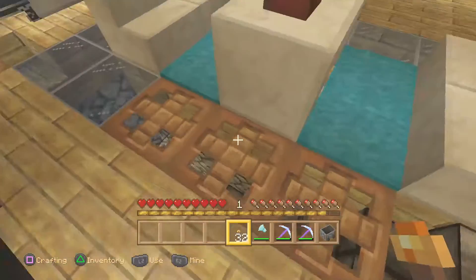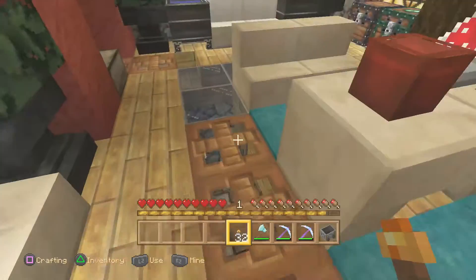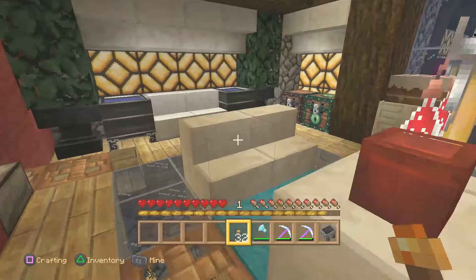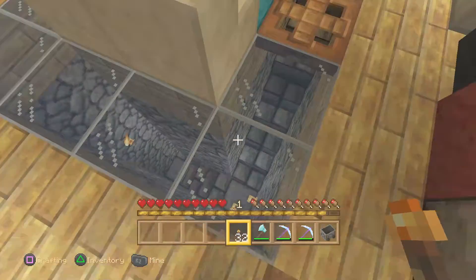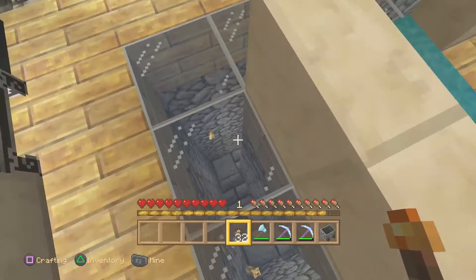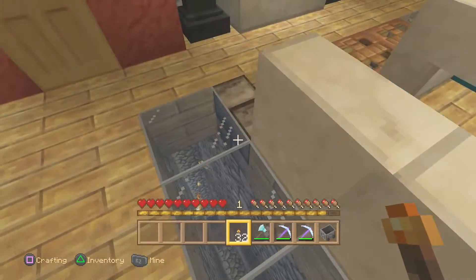The bottom — I almost forgot. I thought it would be cool. I like trap doors to kind of fall through the floor and keep it flush so nothing comes up and gets you. I continued with the blue stained glass blocks, and this is a stairwell all the way down to my diamond mine. I thought that was kind of cool.